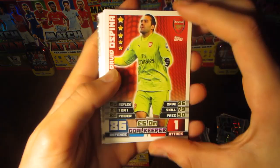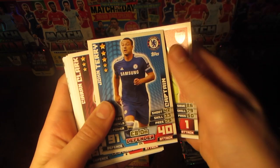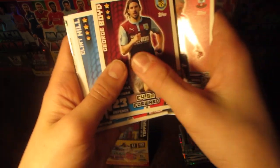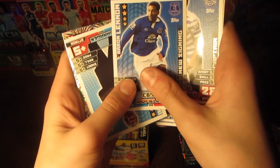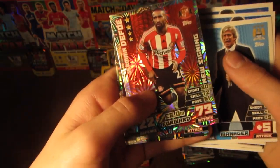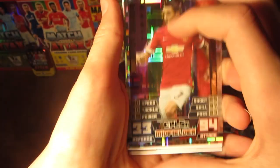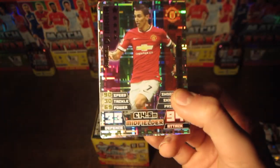Moving into the next pack, we pull David Ospina with 86 on defence, Terry Captain, Clark, Alvireld, Boyd, Clint Hill Captain, Aaron Lennon New Signing, Manuel Pellegrini — the dead man walking — Jermaine Defoe shiny new signing card, and Angel Di Maria Man of the Match card. Not really sure how he earned that, but it is a very nice card with 94 on attack.